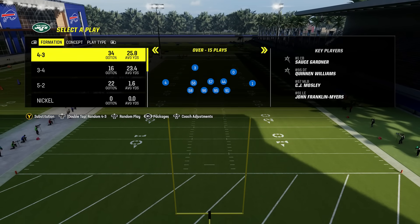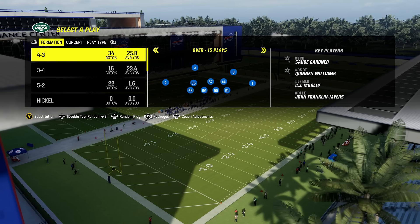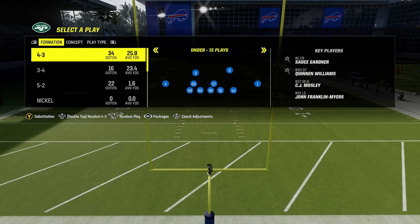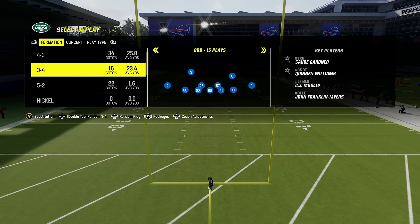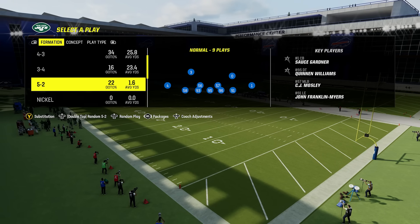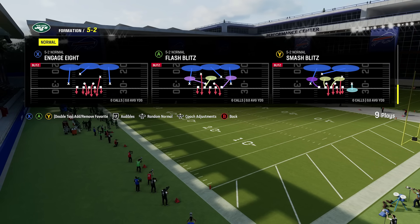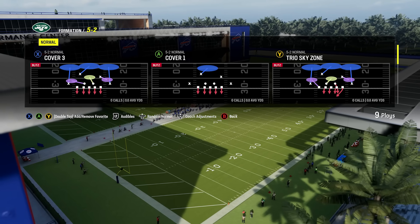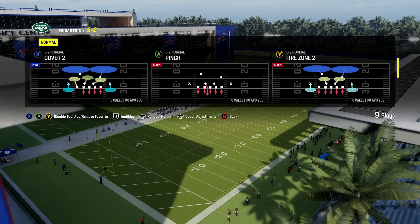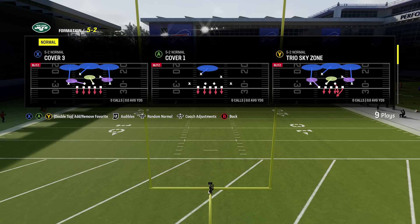Next up we're going to look at the Multiple Defense playbook. This is one of the generic playbooks — not an actual team playbook — and it's loaded with a bunch of stuff. It's also a really good hybrid playbook because you have 4-3 formations and a bunch of 3-4 as well. It also has 5-2, which is a unique formation not found in a lot of playbooks. It's super easy to bring pressure out of because you have five guys on the line and two linebackers. Plays like pinch are another one of those quick blitzes that can bring instant pressure on your opponent. It also has a variety of different coverage shells.